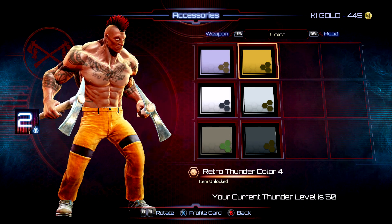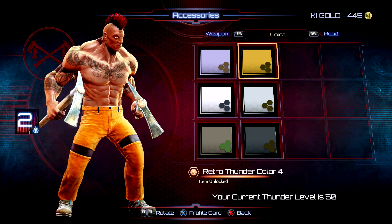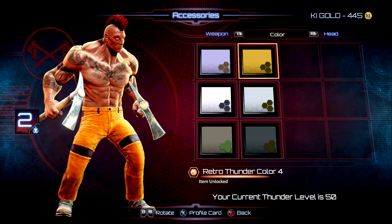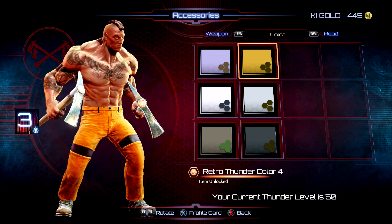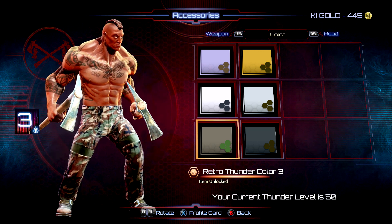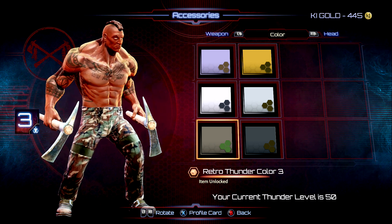For slot number two, I went with the construction pants, construction weapons, and the red mohawk again. The orange pants and the mining picks go together really well — definitely looks like a prison worker. Number three is the full construction set, pretty much the same as the last one but with the short brown mohawk instead of the red mohawk. This also looks good in color number three with the camo pants — those pants are pretty much awesome on all the costume variations.